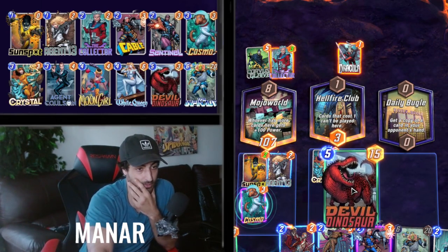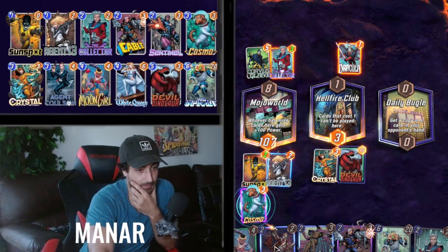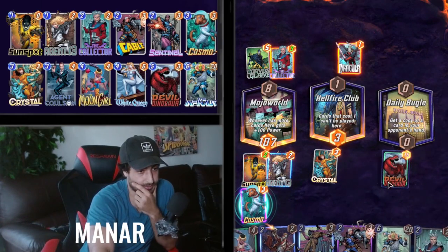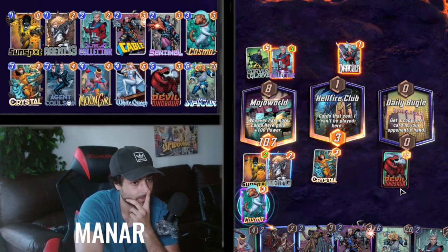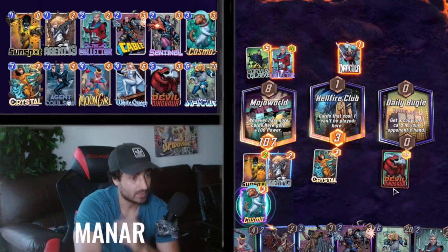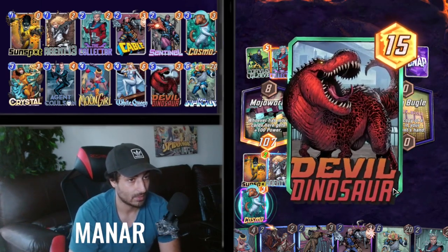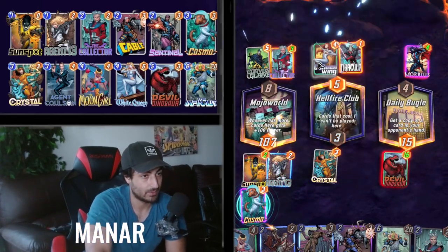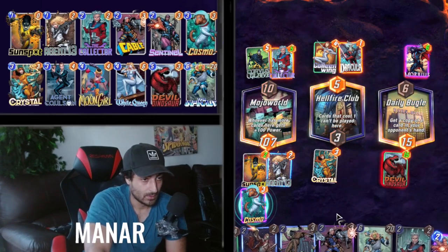I have too many good cards. Moon Girl can just get us pumped up next turn so we'll be fine. I think Devil by himself wins this lane and I will try to take over this one. I don't know — it's gonna be a tough game if he fills up the left lane. It doesn't make sense to play Infinaut now when I have Devil in my hand and Moon Girl as well — I can get to maximum power.